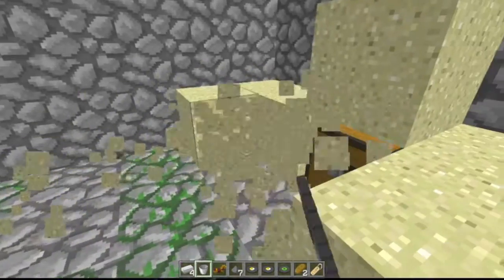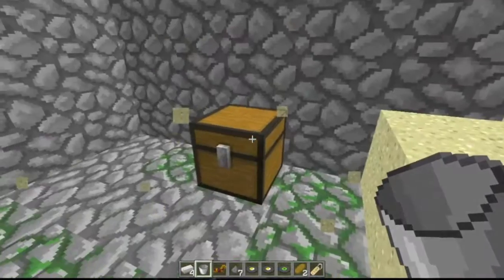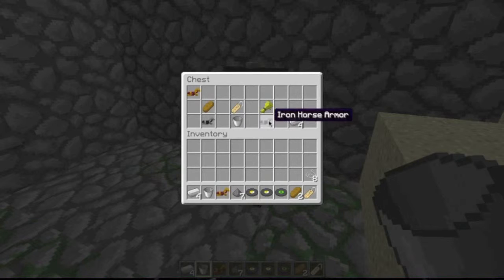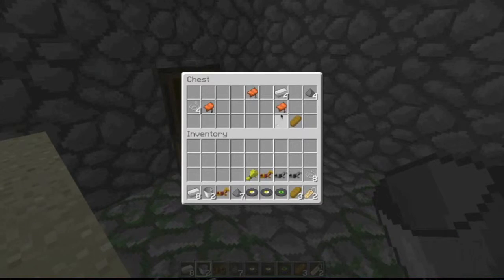That's one spawner — let's go to the next one. It's also a skeleton spawner, so you get two skeleton spawners to make really good XP farms. This one has two chests: one with three horse armor, another name tag, iron, wheat, bread, and a bucket; the other chest has three saddles, bread, gunpowder, iron, and string.